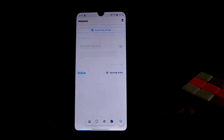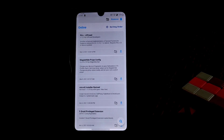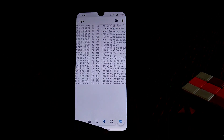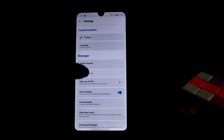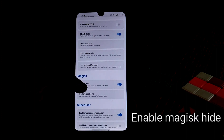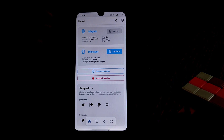Go to the Magisk download section and download Magisk Hide Props Config. Install it and reboot your device. Then go to Settings, click on Magisk Hide, and enable that option — by default it will be turned off. After enabling it, reboot your device and then install your applications.